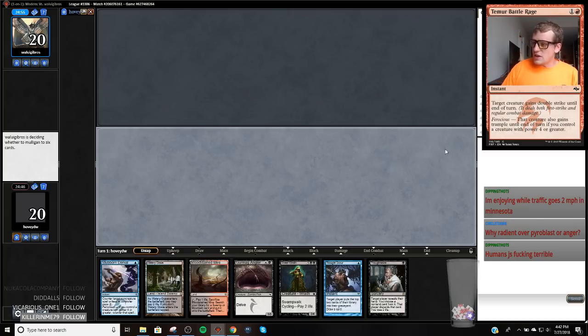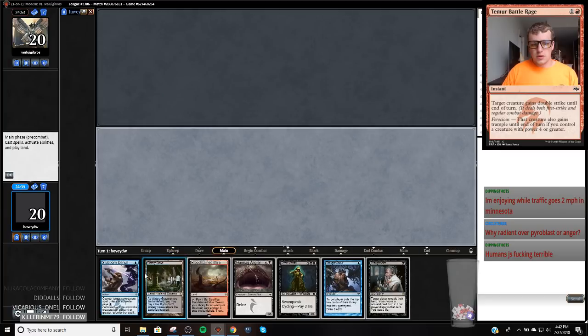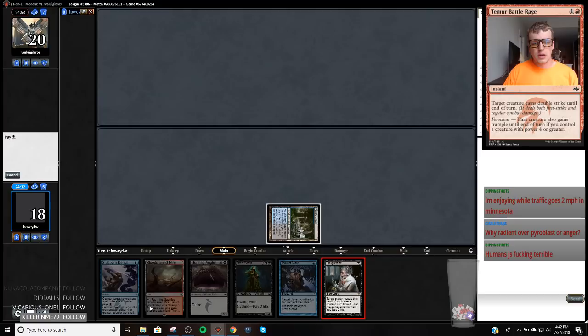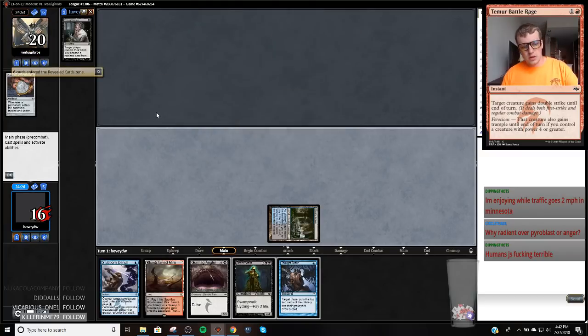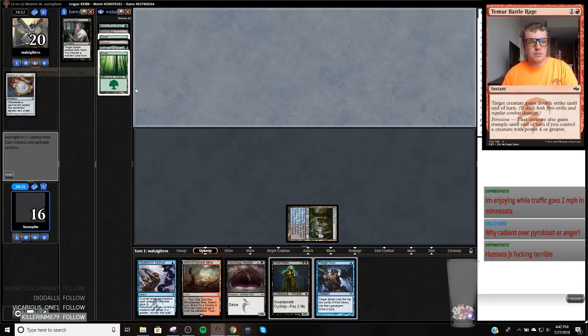I think Humans is great. I think Militia Bugler is going to put a shot right into that deck. So we don't have to necessarily fetch — we can fetch a Blood Crypt with that Bloodstained Mire. This is just taking Amulet of Vigor. Best card in their deck. That Maiokubog could be a beating, but I bet they'll probably play the Forest in order to get the Tribe Scout going.